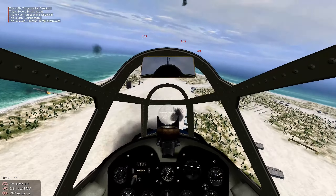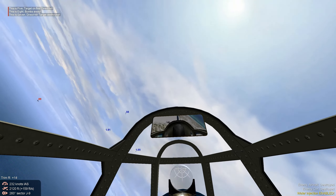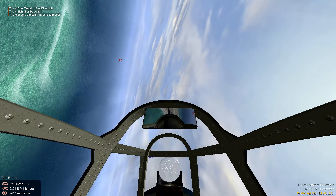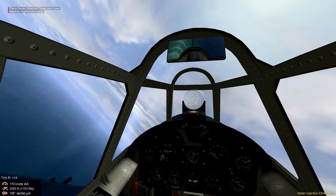As we approach our target at the Marcus Island airfield, enemy A6Ms — the Zeros — approach; they've just taken off. We're clear to the target for at least one good bomb run.